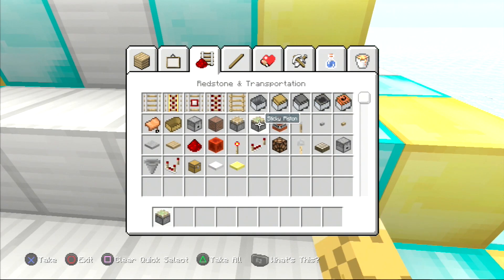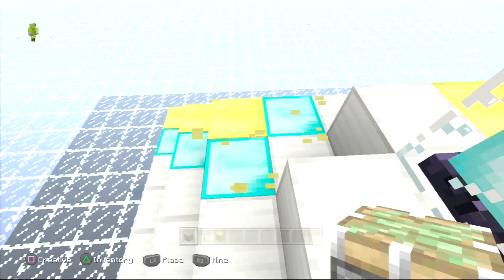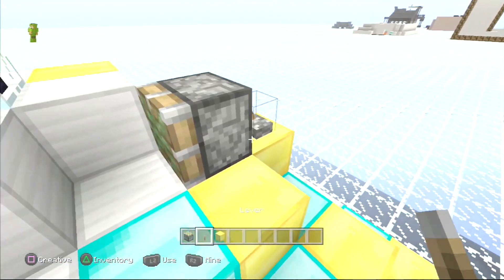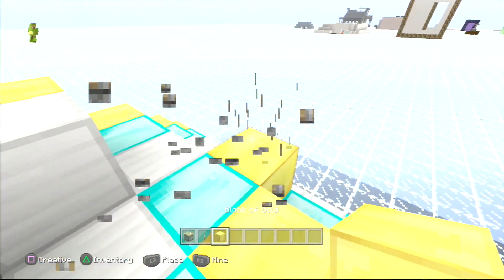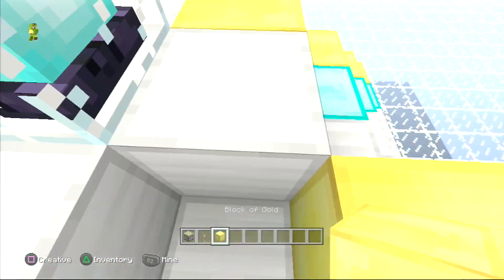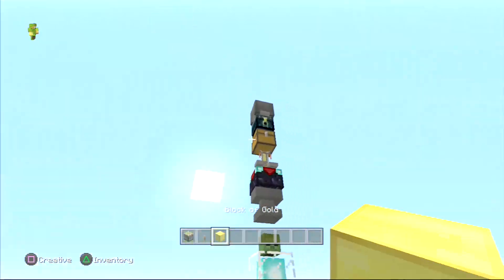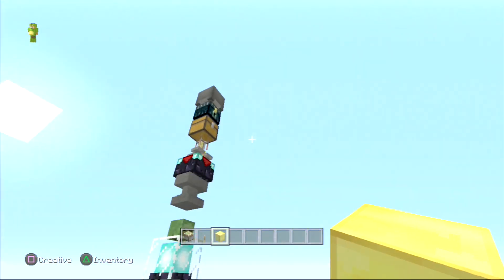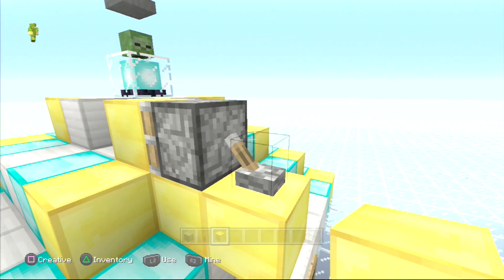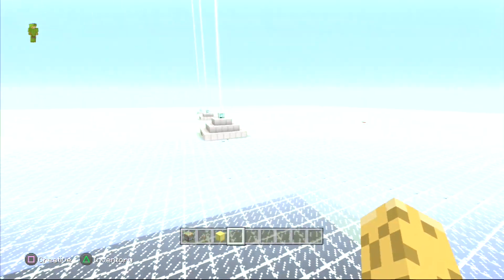If you ever want to activate and deactivate the beacon at certain times, what you can do is make it go out two blocks from the top, put a piston down with a lever behind it — the block has to be on the top layer. As you can see, it's not going on right now, but if I press this lever the piston pushes the block, it should go on — and there we go. Bring it back and it turns off; bring it back and it turns on. So that's just a little way of turning the beacon on and off.